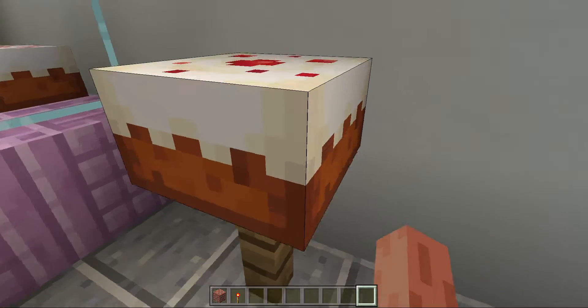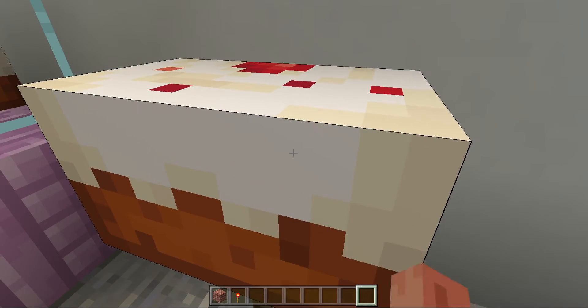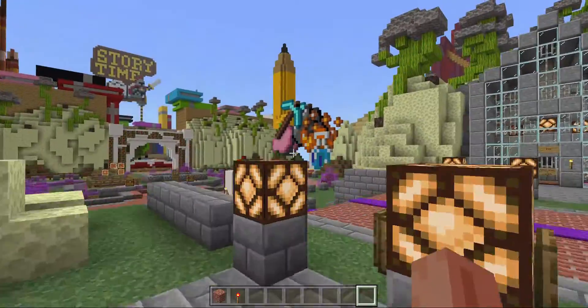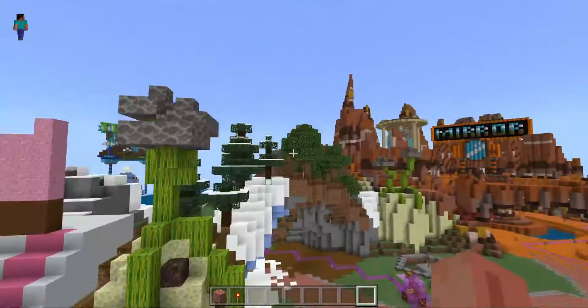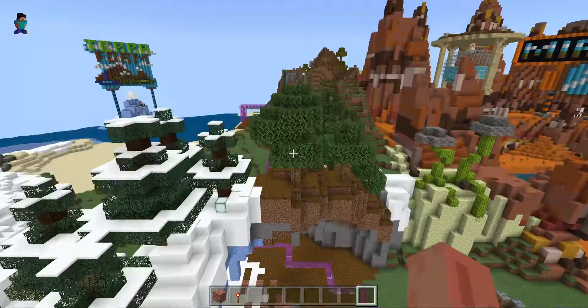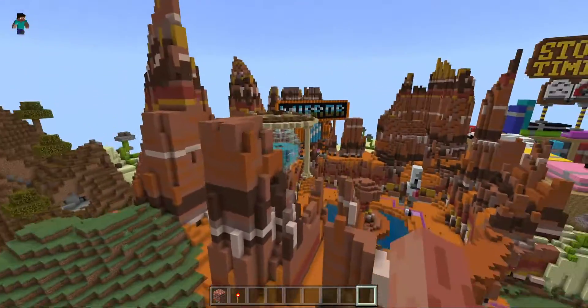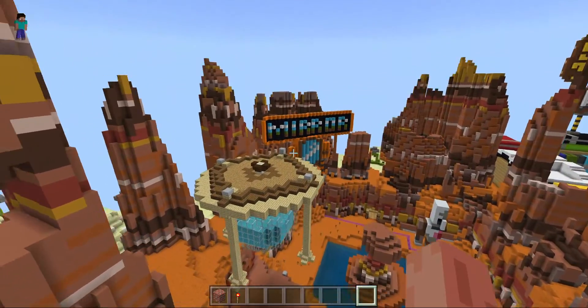So there are cakes. I'm gonna get off this cake. That is really cool. This — I do not know what that is. That's a mirror.